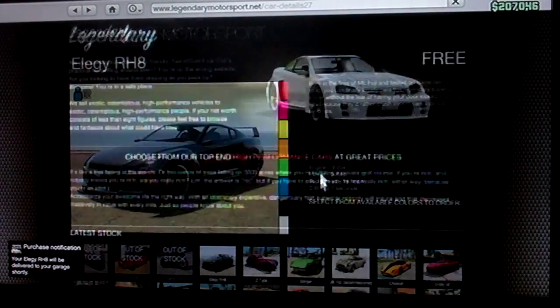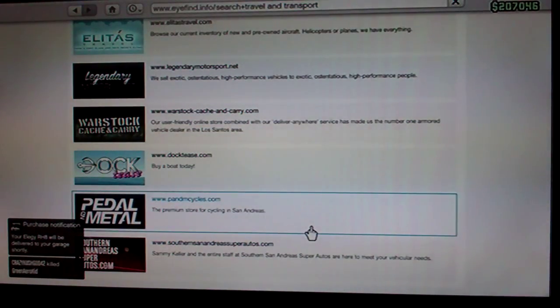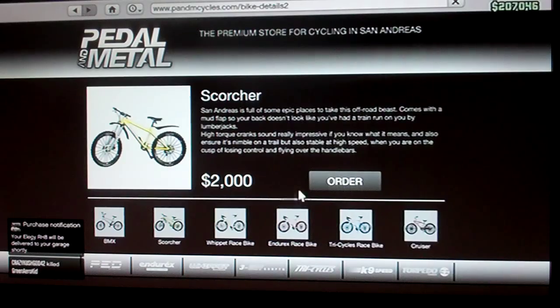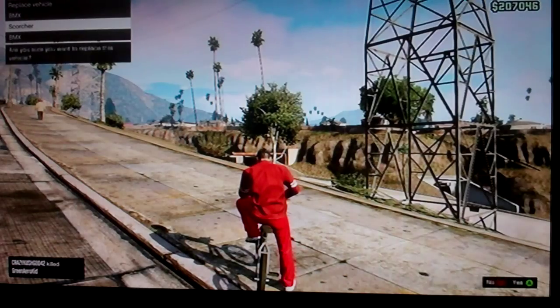I'm going to get the black bike — order that. And that's black, so then what you're going to do, that's what color I want. So you're going to go back to the bike, Pedal Metal, and you're going to buy the Scorcher. I'm going to replace my Scorcher I already got.